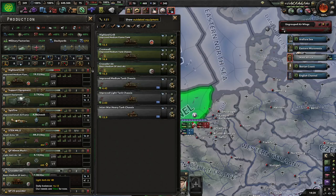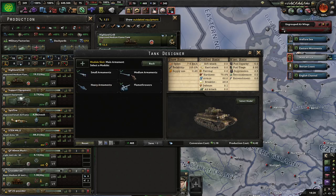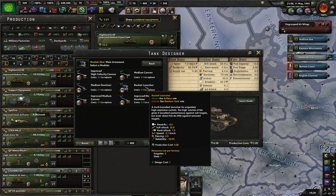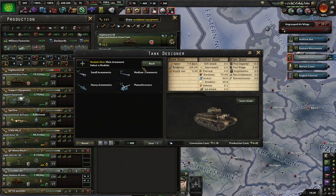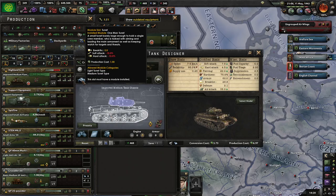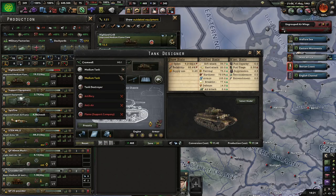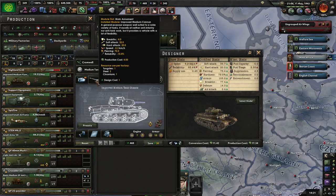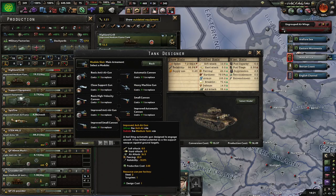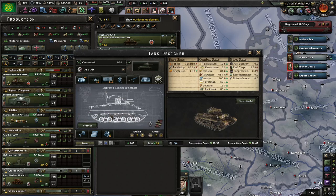I probably should start looking at upgrading these now I think about it. There's a rocket volunteer option, an improved anti-air gun, and an improved medium cannon - improved anti-air gun is the one I'd go with.